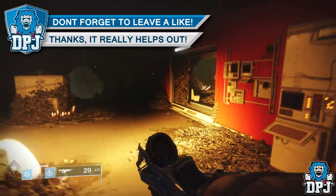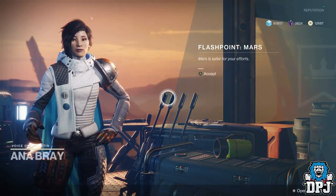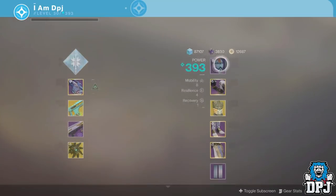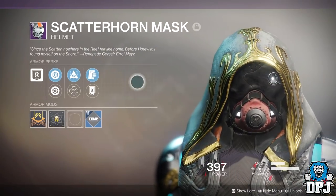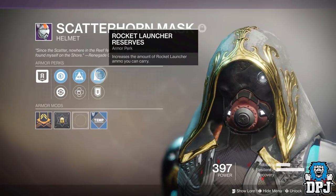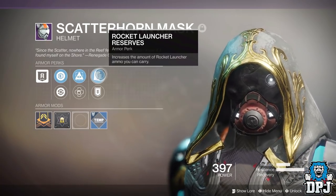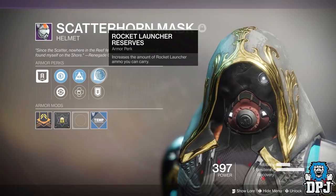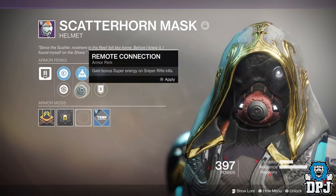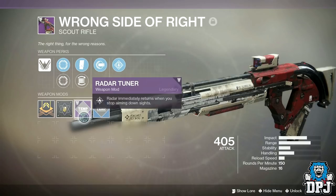Upon doing the lost sector about 8 times I then went to Anna Bray and to my surprise she gave me a new Forsaken helmet called the Scatterhorn Mask — and it looks badass. Check out its perks: Bow Targeting, Improved Target Acquisition, Accuracy and Aim Down Sight Speed for Bows, Remote Connection — gain bonus super energy on Sniper Rifle Kills, Rocket Launch Reserves — increase the amount of rocket launcher ammo you can carry, and Special Ammo Finder — increases the drop chance of special ammo. And it isn't limited to just armours — I've seen people posting they've received weapons too for doing this flashpoint.